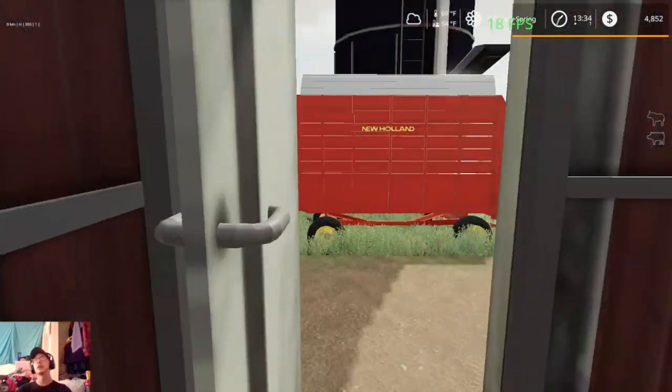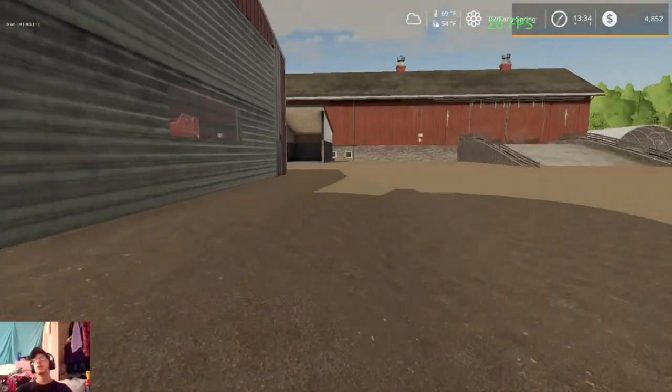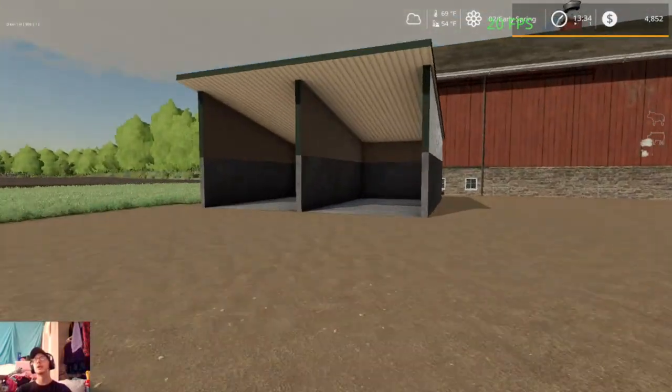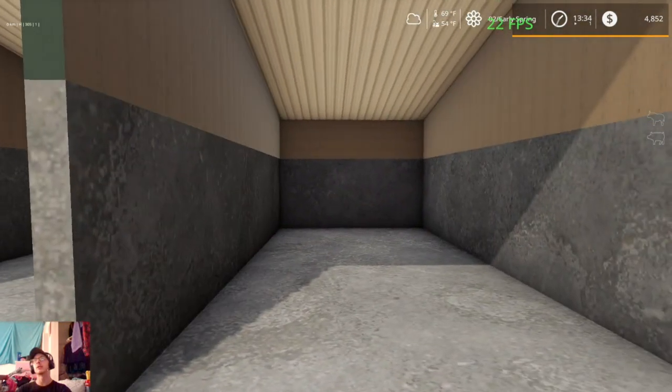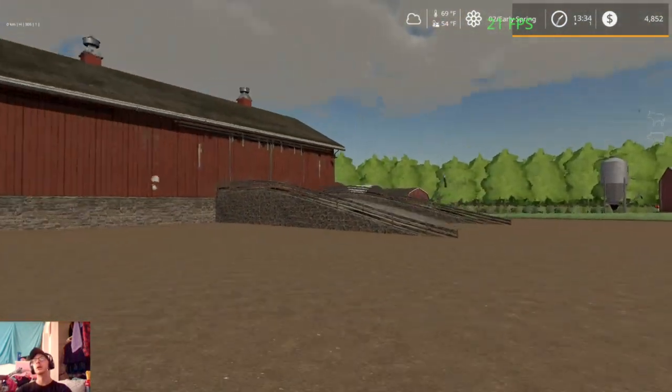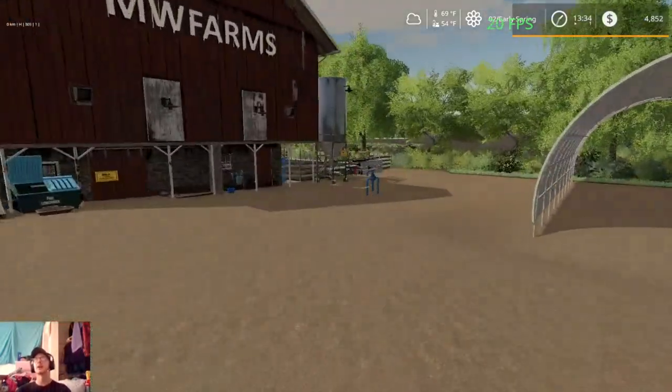And then we got our Kuhn A142 mixer wagon all tucked away in this shed here. Then we walk over here — we got the two-bay commodity shed so we can grind our grass bales into one side and our straw bales into the other if we so decide. And then here is our cow barn. As I mentioned before, not buying any animals yet.